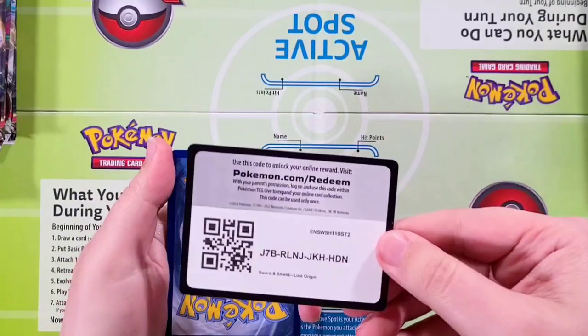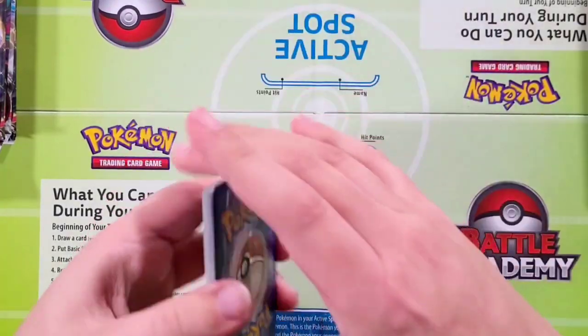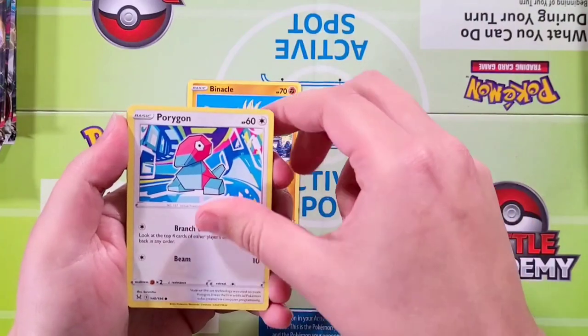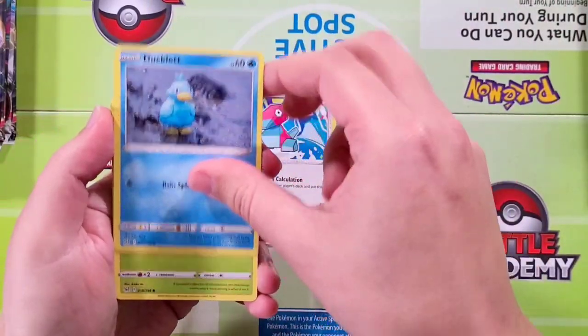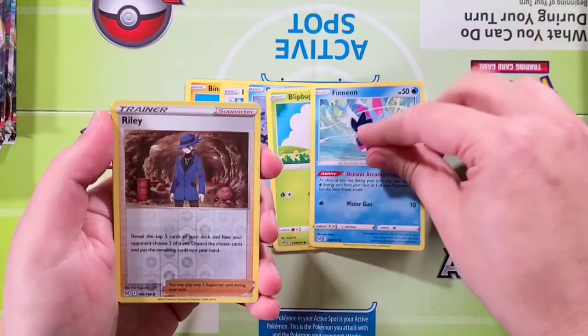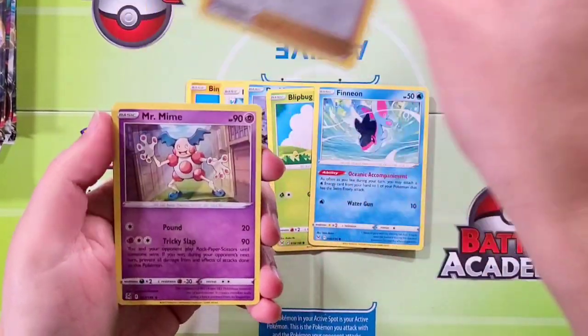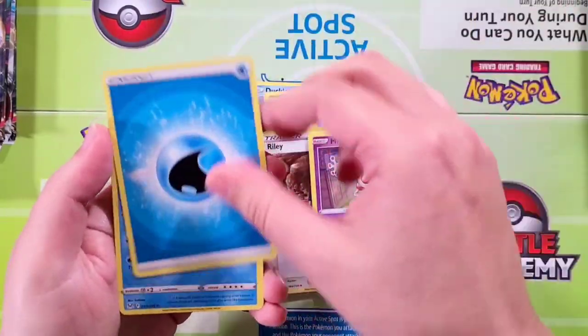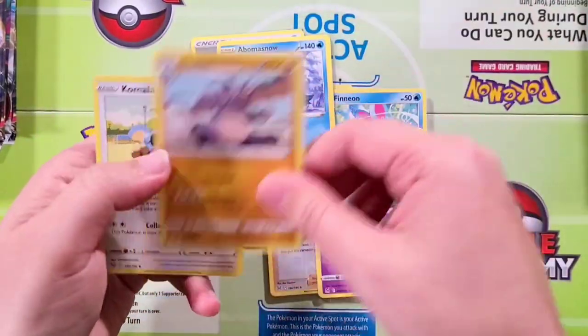Here's gonna be your first TCG. For team left, starting off with Binnacle, Porygon, Ducklet, Blipbug, Finian. Our reverse is gonna be a Riley and a Mr. Mime rare. Love that little clown. Energy, Mr. Snow, Rhydon, and Kumala.